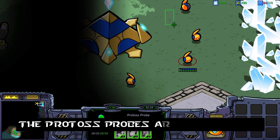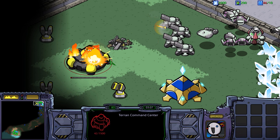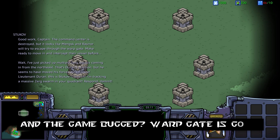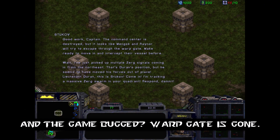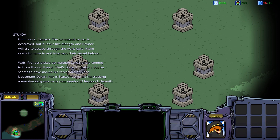Wait a minute! Destination? I copy that. Good work, Captain. The command center is destroyed. It looks like Megs and Raynar will try to escape through the warp gate. Make ready to move in an interceptor vessel before... Wait. I just picked up multiple Zerg signals coming in from the northeast. That's Doran's position.